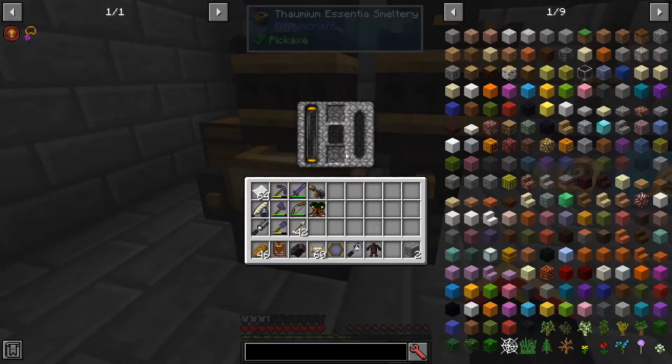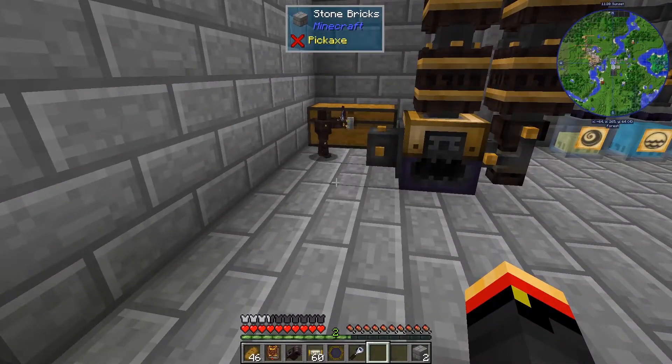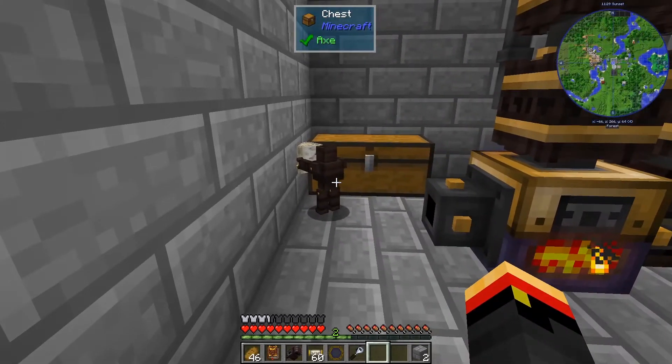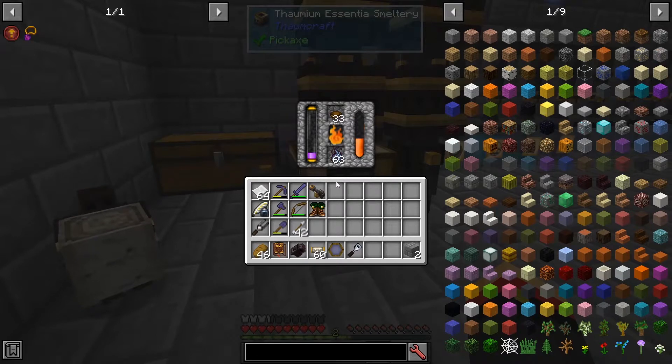There should not be anything in the smeltery — okay, there's not. Let's see what happens. He goes over here, puts elementum in. Perfect, that's all of it. And he just put all the bowls in there. Now, there's nowhere for him to put silverwood right now, but as soon as there is, he'll put that in there as well.